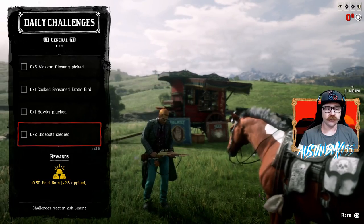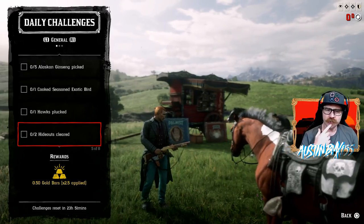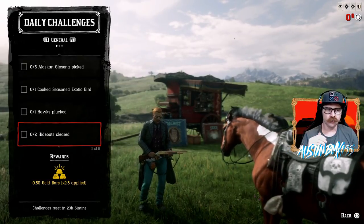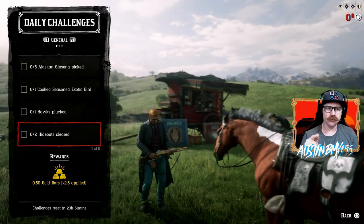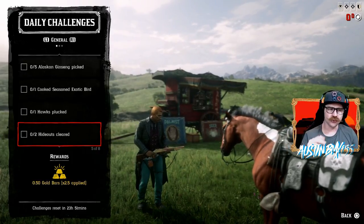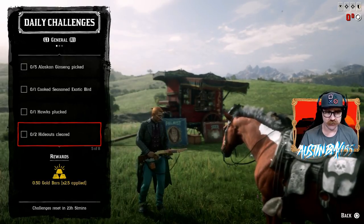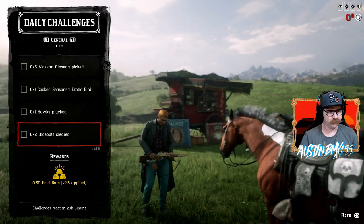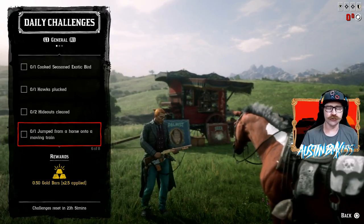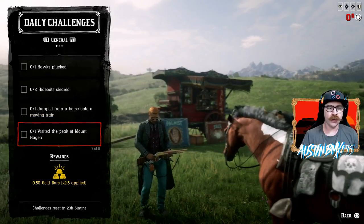We have two Hideouts Cleared, and those are like gang hideouts. I haven't seen a gang hideout in this game since the Moonshiner role showed up, so the Moonshiner ones are going to work because those are kind of the same locations as gang hideouts, but they don't call them gang hideouts anymore — so hopefully that's going to work for us. We have Jump from a Horse onto a Moving Train — pretty self-explanatory. We also have Visit the Peak of Mt. Hagen up in the snow.